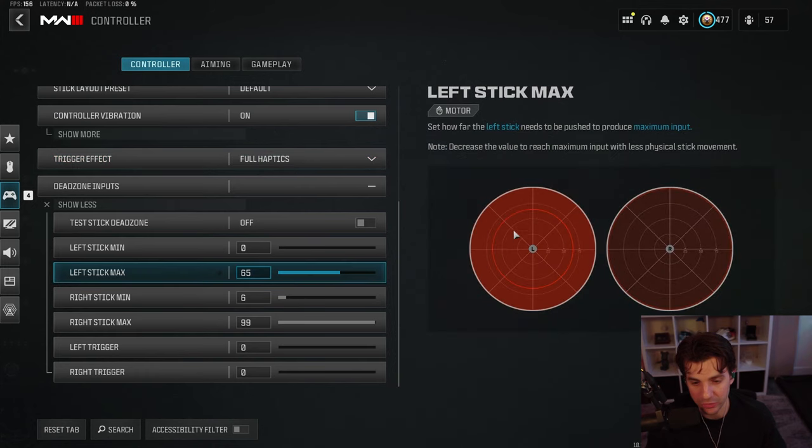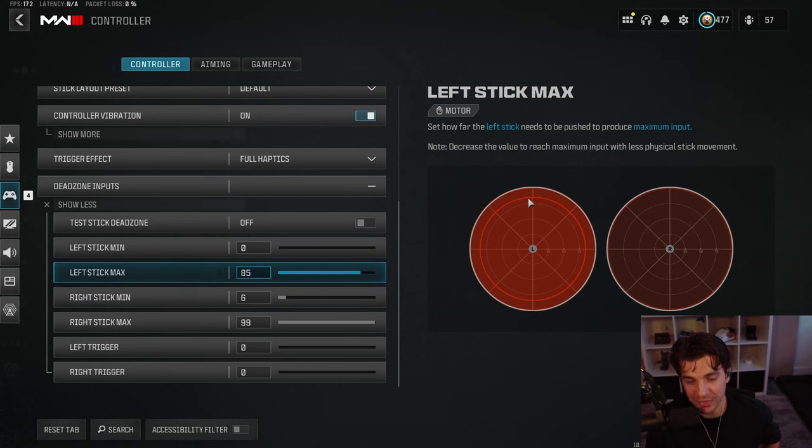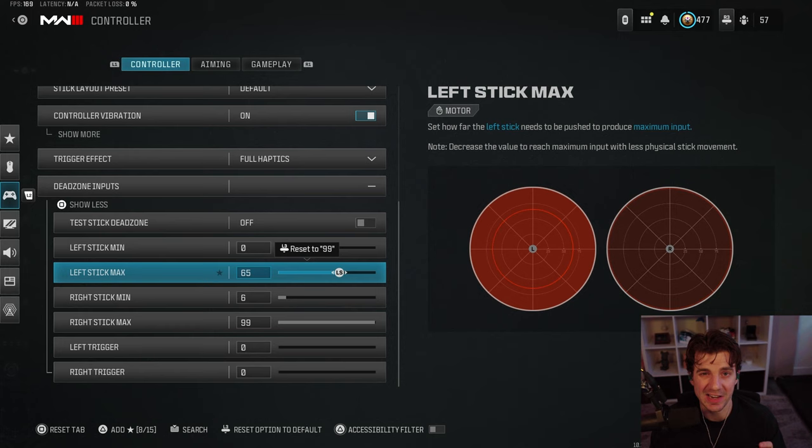The 65 left stick max is something that some pro players use to get the full effect of the left stick at 65 instead of 100. If you move the stick max, it would have to go all the way out to reach maximum instead of at 65. Make sure you're careful — there is a threshold where you're messing with your stick too much if you go too low.